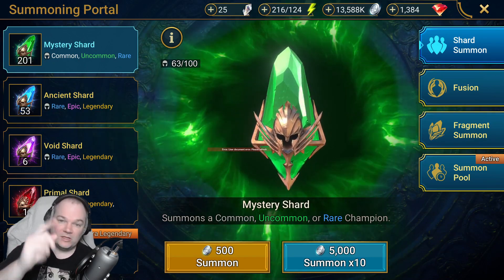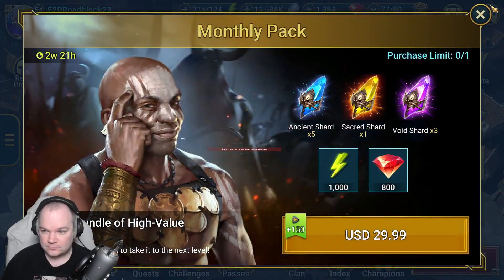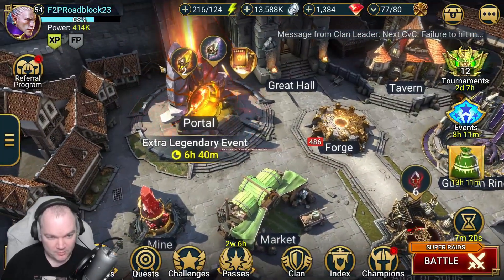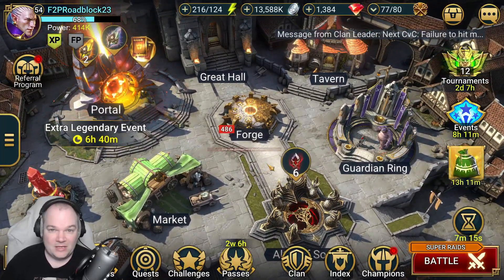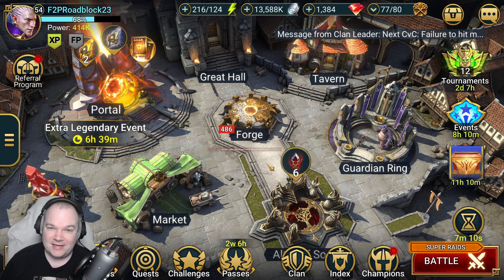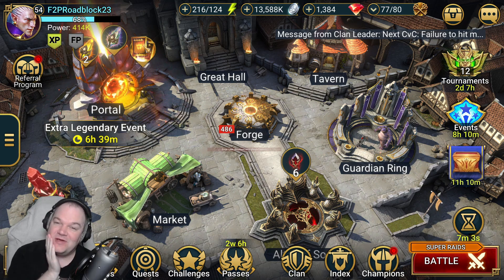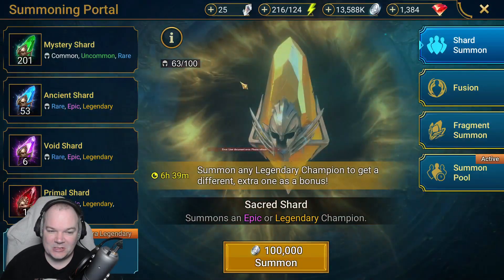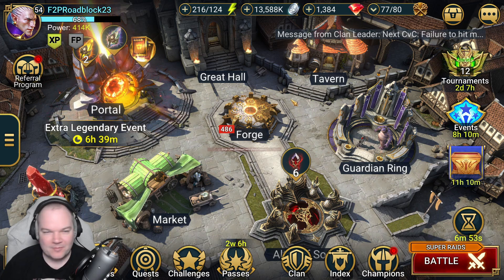This morning we got another sacred shard — we're up to two now — from clan boss. The proof is in the pudding: clan boss is directly impacting my account. If I hadn't pulled UDK it might be hard to resist the double legendary event, especially now that I have another sacred shard. But I'm going to hold strong and resist.